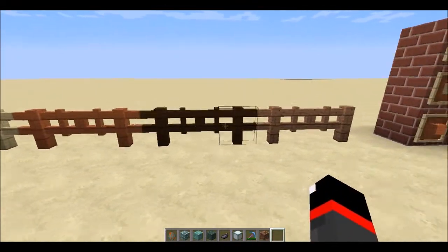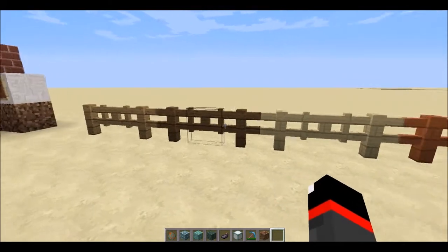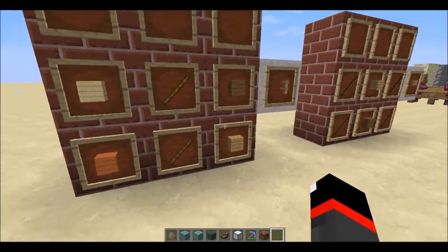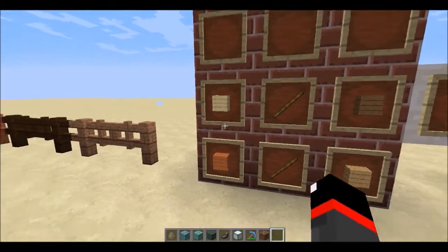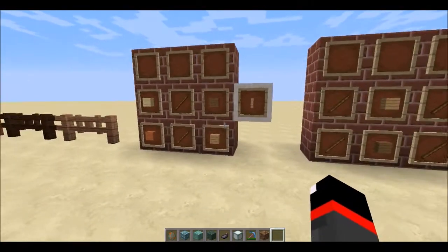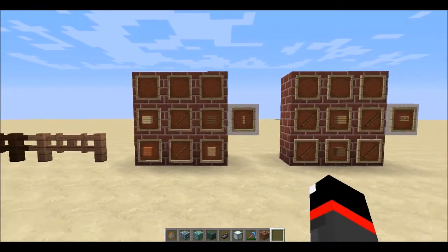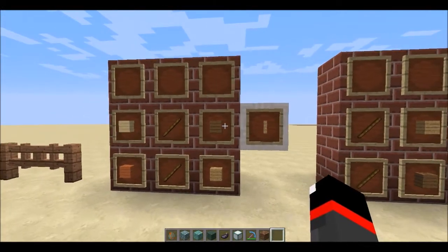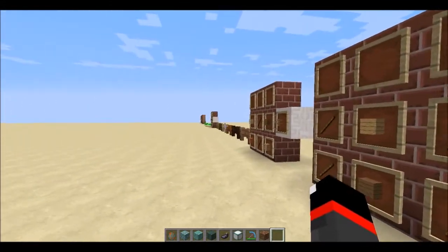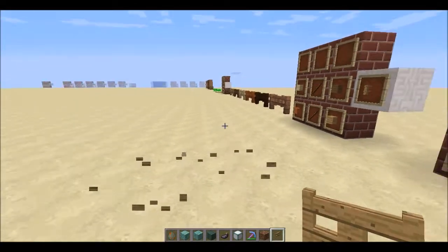There are also new fences and fence gates — all different wood types now have their own. The crafting recipe changed: you now need four wood planks of the same type lined up with two sticks in the middle. You can't mix different wood types. You get three fences per craft instead of two, which somewhat makes up for using four planks instead of three, though it's still a slight net loss.